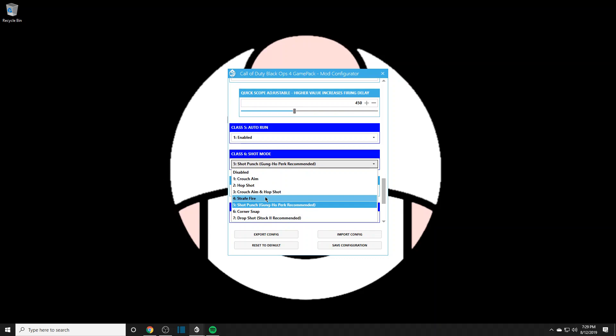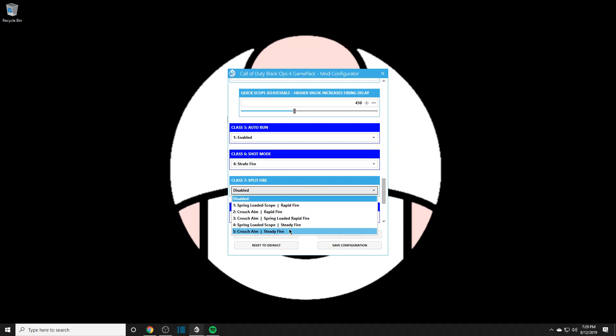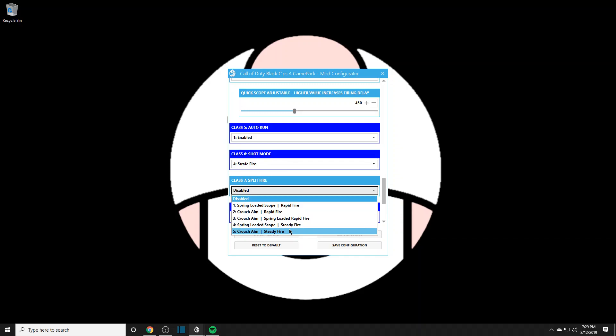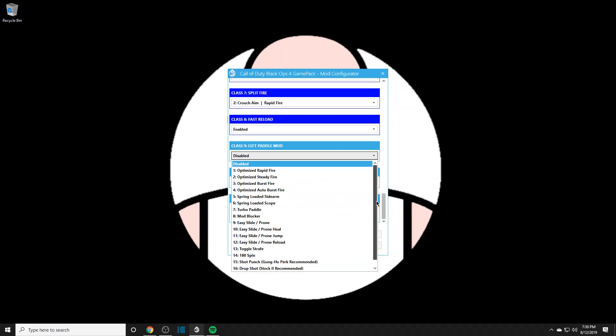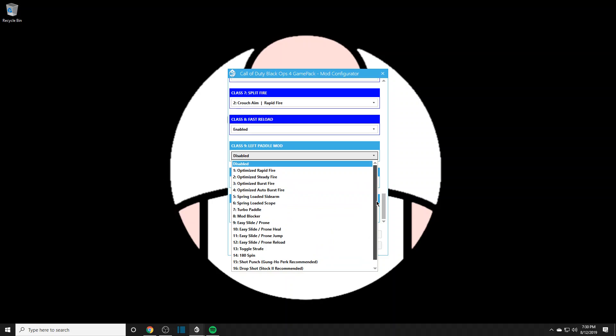Shot mode — I went over shot punch and corner snap in previous videos. I'll explain straight fire and hop shot as well. Split fire I'll explain too. You've also got spring load scope, rub fire, cross aim, and crouch aim rapid fire. I'm a rapid fire kind of person. I have rapid fire gameplay with the Strike Pack coming soon. Fast reload is enabled. I leave left and right paddle mods disabled so I can assign them on the fly — my right is jump, my left is crouch.